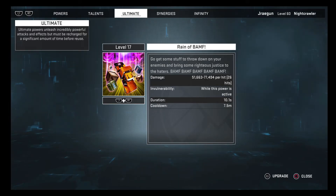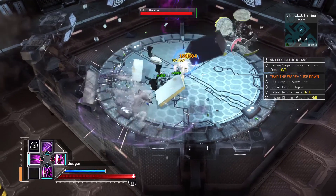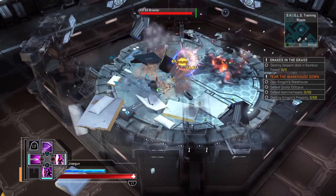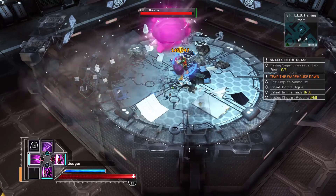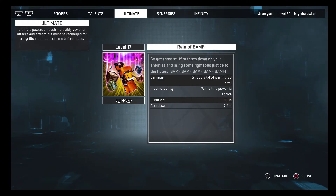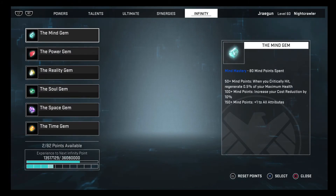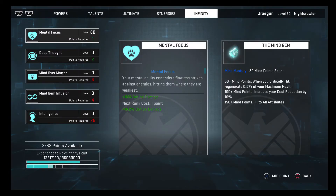My ultimate is Reign of Bamf — he's in a centralized location just throwing down a rain of items and objects on enemies, bringing some righteous justice. It does an absolute ton of damage. I try to pop it on a boss or when there's a lot of enemies clustered together. It'll do quite a few million worth of damage — I'm seeing brutals for 300 to 350k, 26 hits, critical brutals and normal attacks. Very nice ability. For synergies and infinity points I focused on critical damage, since he already has innate 100% crit from his stealth powers, plus brutal damage to boost everything up.